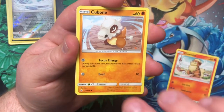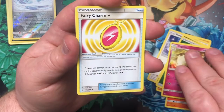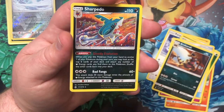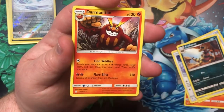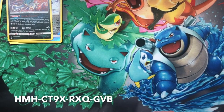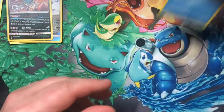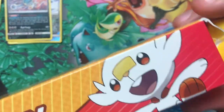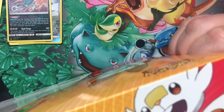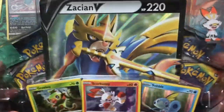Growlithe, Cubone, Riolu, Porygon, Inkay, Energy, Togetic, Fairy Charm, and a Reverse Rare Sharpedo. And a Non-Holo Darmanitan. That box was not too great, but we did get the promo, so that's good. We're staying up to date with our Sword and Shield promo cards — it's really hard if you miss a couple because some boxes go up in price. I've got my Sun and Moon promo book and it's got quite a few holes in it.